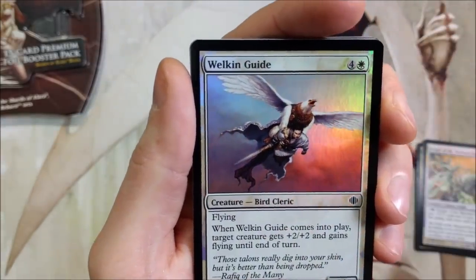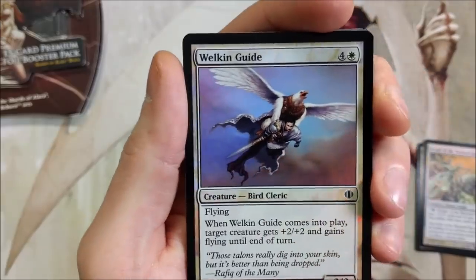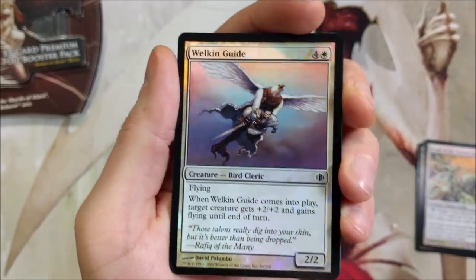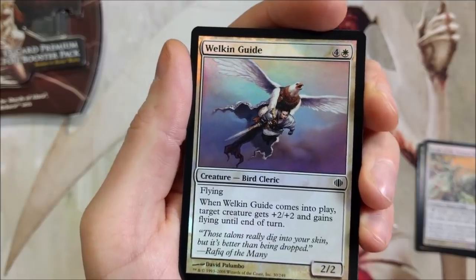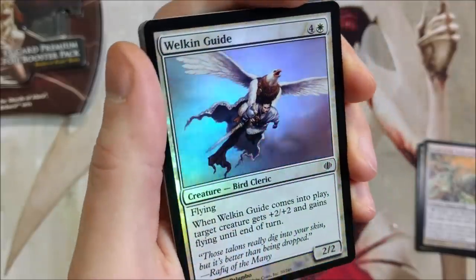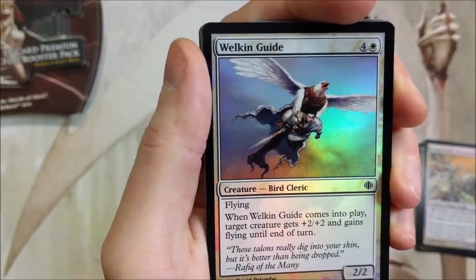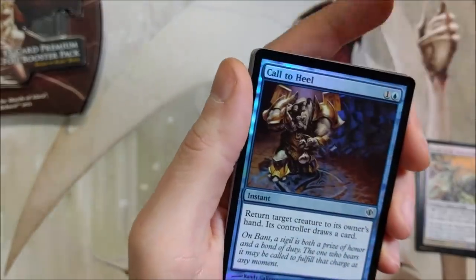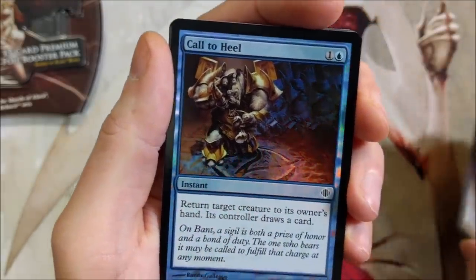Welkin Guide — that guy is lucky, he's got this bird carrying him. Didn't you ever want to fly? I always wanted to fly. Like one superpower — it would be flying. Why would you not want to fly? I think that'd be the ultimate cool thing. What would you guys want to do? Mine's flying. If I could have one superpower, I'd be flying.